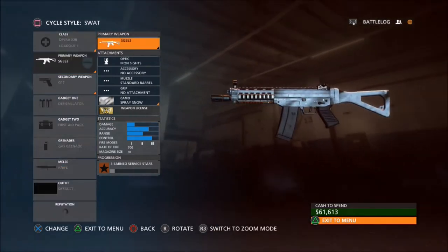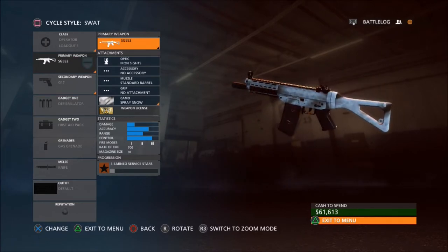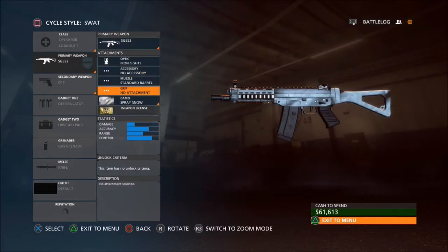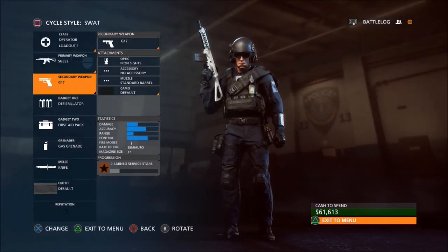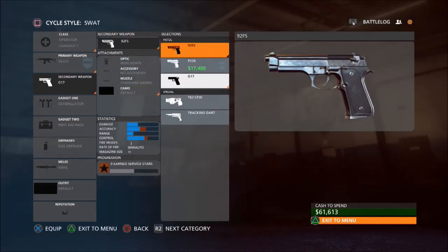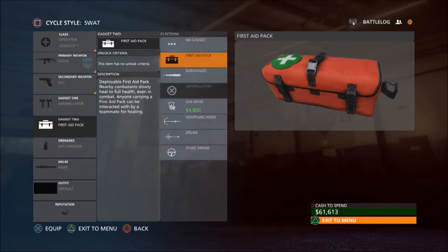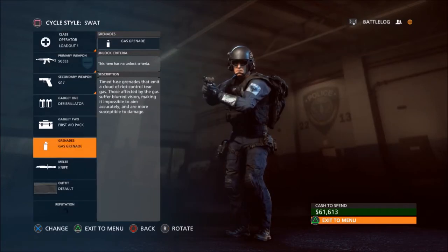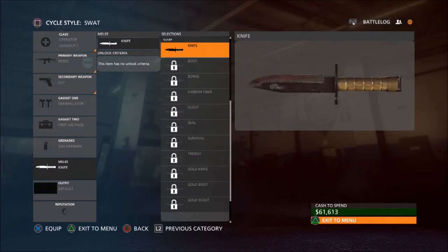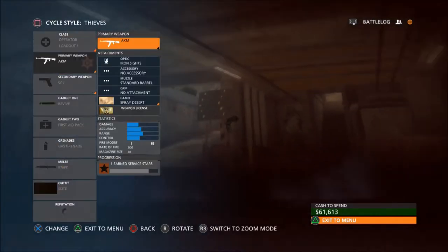The first gun I got was the SG553 — it costs $21,600 on the cop side. I've never tried this gun before. For my sidearm I had the G17, unlocked with the Operator 2 assignment, but you can use any pistol or special gadget. For the first gadget we have the defibrillator, which you purchase for $14,400, and when you buy it you also unlock the criminal version, the syringe. Your second gadget, the first aid pack, you don't have to buy. For grenades I used the gas grenade and the knife for melee.